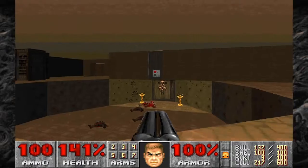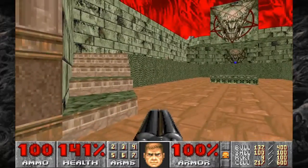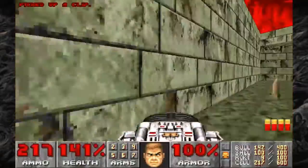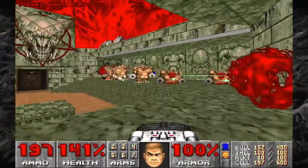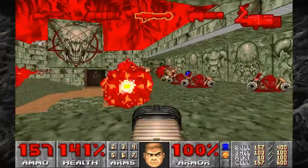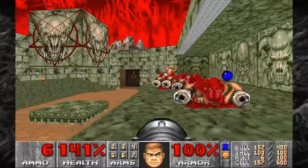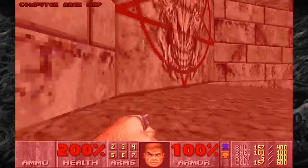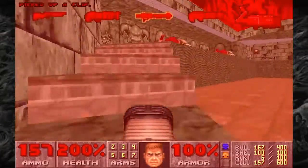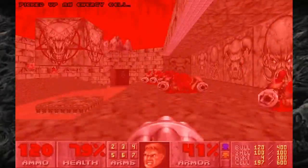Now let's go to — where do I need to go again? Right here. There's going to be a bunch of Mancubi behind this wall. Open that wall up. Get hit in the face with a Revenant missile. That's fine. And another one. Great.